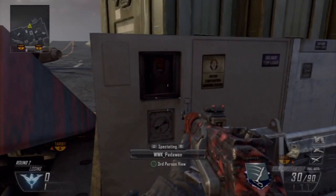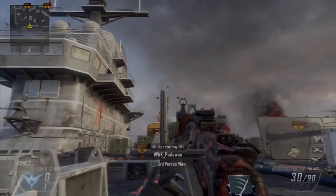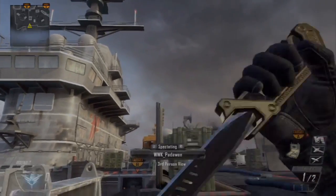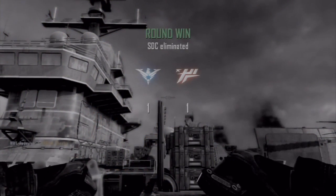For this ballistic knife, you're gonna wedge yourself into this corner, drop down into crouch, and line up your bottom assault rifle crosshair so there is a little bit of space between it and that little bump in the wall that I aimed at. Go ahead and shoot your ballistic knife when that is perfectly lined up and you should catch people running along the jets.